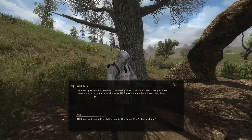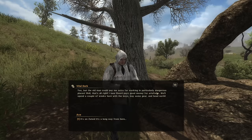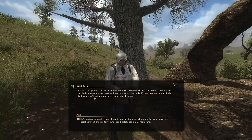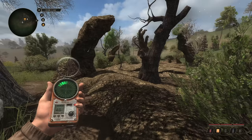'It's pennies considering how hard it's earned. Have you seen what a mess is going on in the sawmill? Anomalies all over the place. The old man could pay extra for working in particularly dangerous places. I hear Beard pays good money for artifacts. We'll spend a couple weeks here with the boys, buy some gear, and head north.' He's not going to stay in Cordon working for pennies, and neither should I. He wants me to pass word to Zatin.